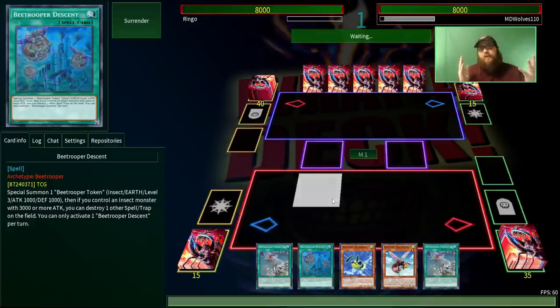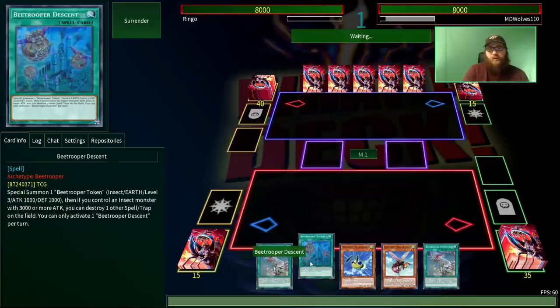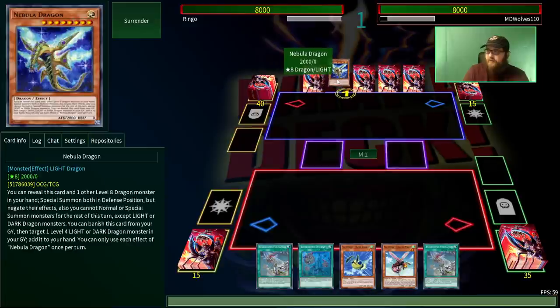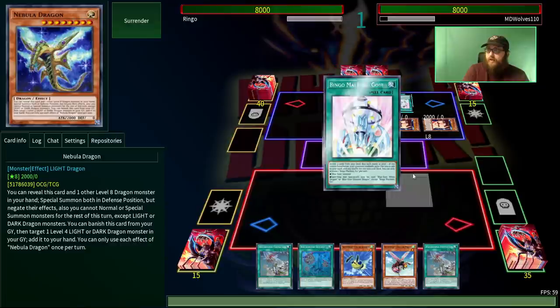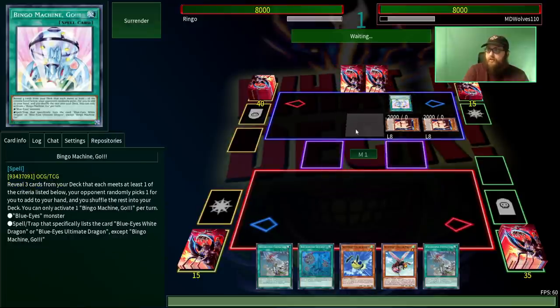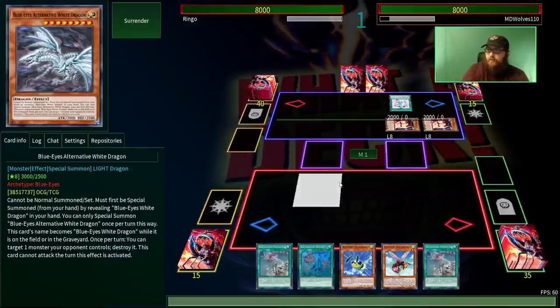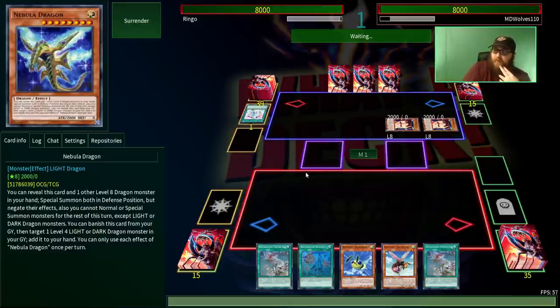It's probably not the most meta-viable version of the deck — you'd probably want to go first if you look up more competitive versions. But this has the flexibility to do both. If you get stuck going first, especially with a hand like this where we just didn't get any of our go-second cards, it's really not a big deal. You could easily side out just a few tech cards to make it go first or go second. It looks like we're going against level 8 dragons — some kind of Blue Eyes. They're going for Dragubulan.